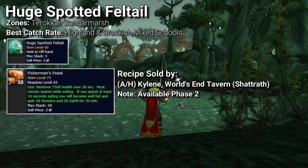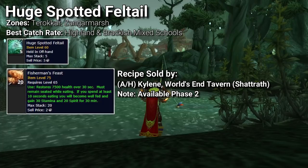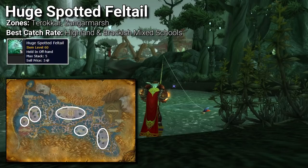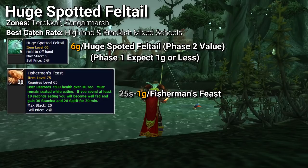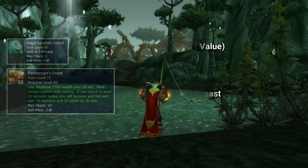The other tank food is the Fisherman's Feast, which provides the same stamina buff as the Spicy Crawdad. To make this you need to catch Huge Spotted Feltail, and for each one you catch you will make 6 Fisherman's Feast after purchasing the other reagents. Your best chance of catching the Huge Spotted Feltail is in Highland and Brackish mixed schools, though it can also be caught in open waters. Because it's such a rare fish, you should see sale prices near 6 gold per fish, but the Fisherman's Feast will likely sell for far less — so be sure to check the Auction House before cooking up a bunch of feasts.